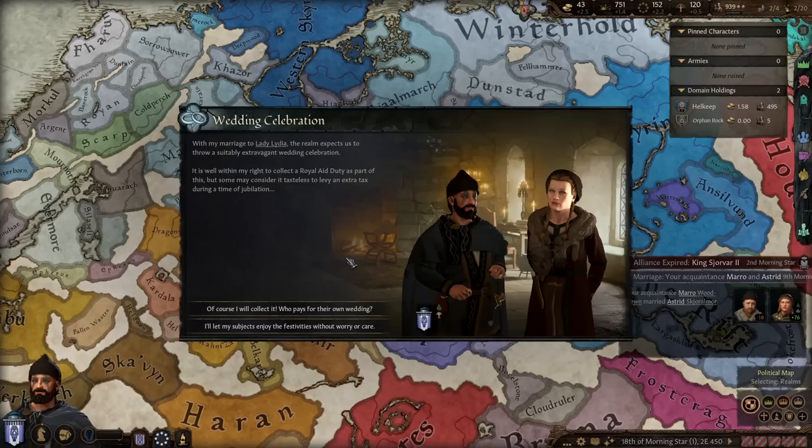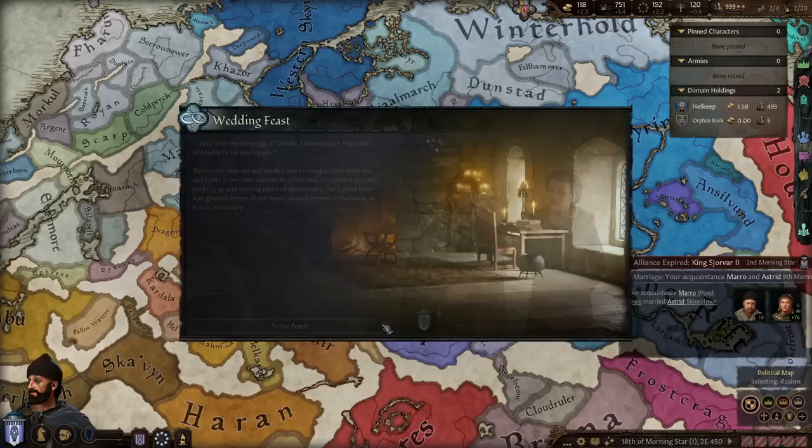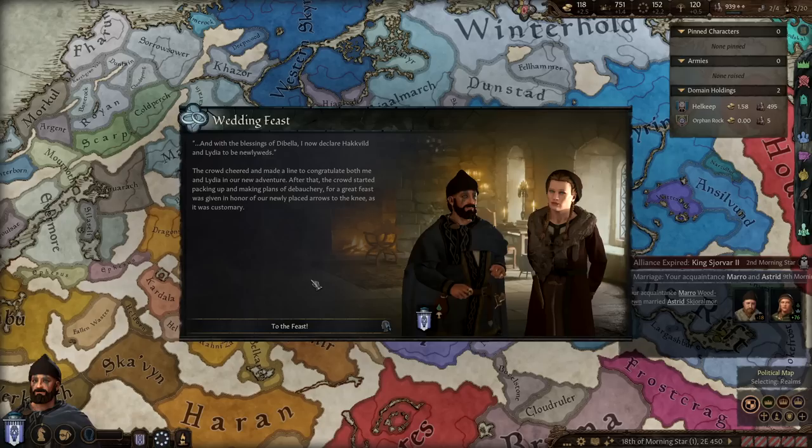Wedding Celebration event: with my marriage to Lady Lydia, the realm expects an extravagant wedding. It's within my right to collect a royal aid duty, though some may consider it tasteless. I need the gold for the war, so we take it. With the blessings of Dibella, Hackvild and Lydia are declared newlyweds. The crowd cheered and made plans for a great feast, given in honor of the newly placed arrows to the knee — I didn't expect the arrows to the knee meme already, but sure.